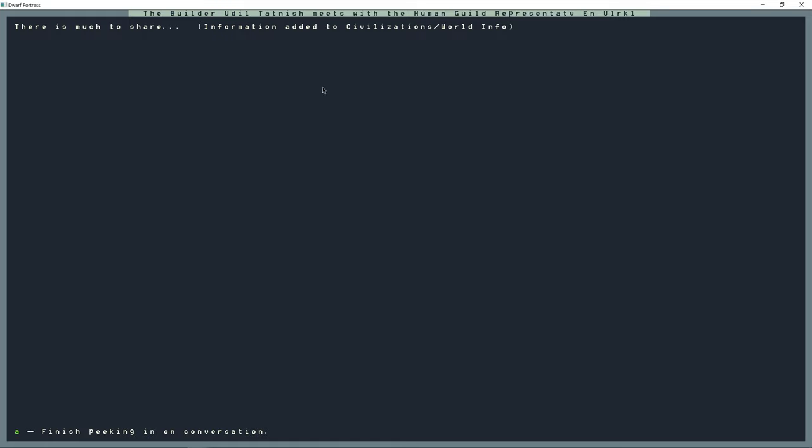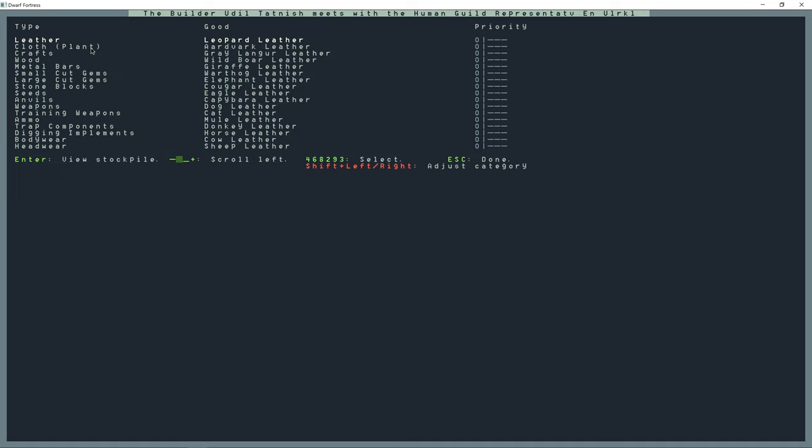In earlier versions it would tell you what changed - something about the army, like goblin armies moving around. I preferred that. Now I have to go into the civilizations menu. A for finish speaking and end conversation. 'What request do you have for a merchant?' - A to begin the discussion. Now I can go up and down this list with arrow keys and change priority with left and right.